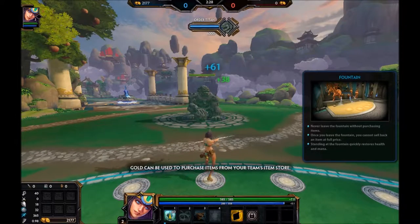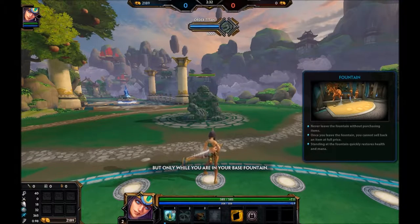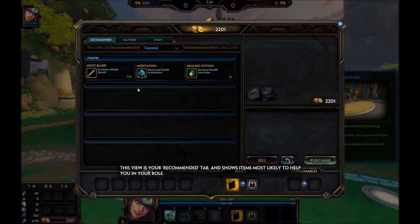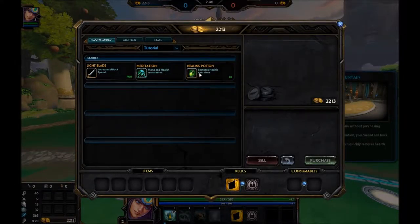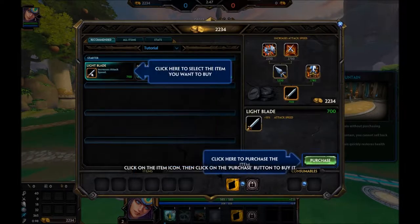Gold can be used to purchase items from your team's item store, but only while you are in your base fountain. Open the item store now by pressing I. This view is your recommended tab and shows items most likely to help you in your role. One of these items is Light Blade, which increases your damage and the speed of your basic attacks. Click on the item icon, then click the purchase button to buy it.